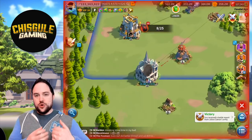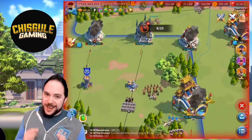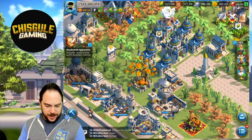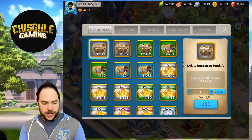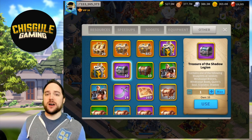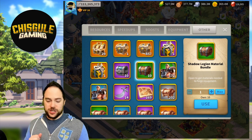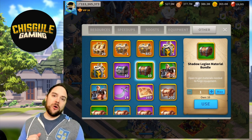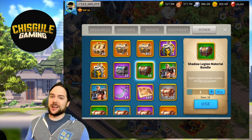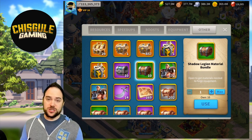Let's cut back over to the present and open up the goodies we got for this event. Here we are! Let's go and check out the rewards. We're sitting on 10 Treasures of the Shadow Legion and 10 Shadow Legion material bundles. It's the material bundles I'm perhaps more excited about — you can get a lot of materials from these chests. We've got 10 of these chests to rip open.